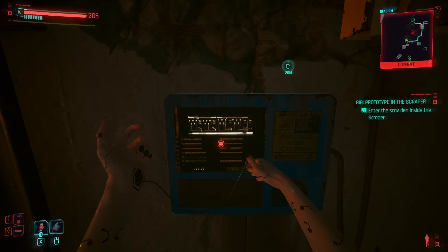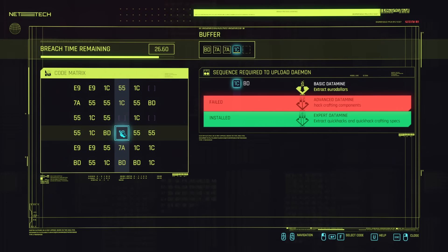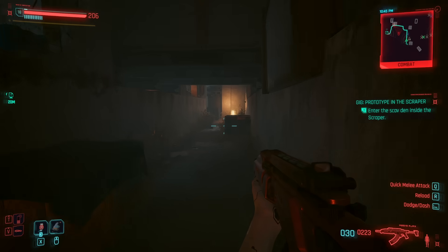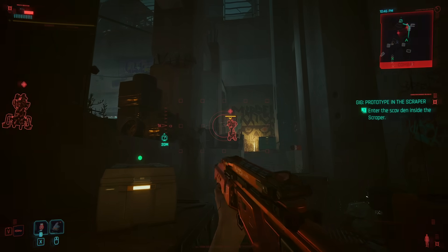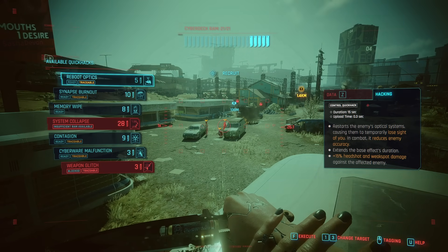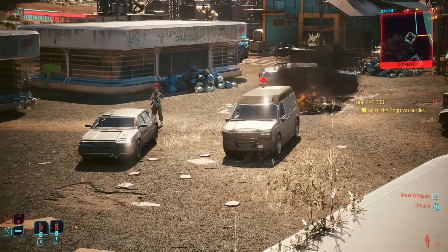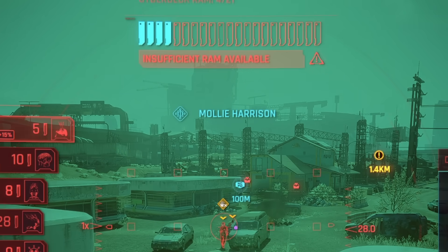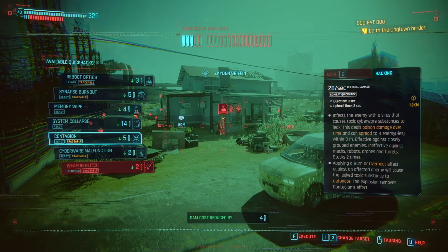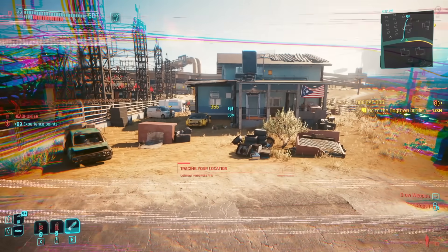Hacking in Cyberpunk 2077 can be done in a few ways. Since the net is a fractured mess in this universe, each location will usually have a subnet where enemies are connected, and you can access these subnets through breach protocol. This queues up a minigame where you input a code to upload daemon programs — successfully doing so unlocks benefits like reducing cyberdeck RAM cost for quick hacks or making enemies more vulnerable. Quick hacking is used by scanning enemies with your Kiroshi eye scanner and then uploading a hack. Hacks can be traceable, and if you use a traceable hack a countdown begins — at the end, your enemies will know your location. Quick hacks consume cyberdeck RAM, and once you're out you can't upload more until a cooldown. You can also spec into overclock, which uses your health instead of RAM. With certain breach protocol skills you can queue up to 4 hacks on a single enemy, creating really interesting combinations.